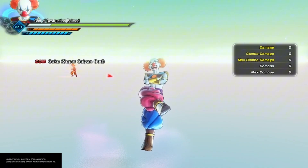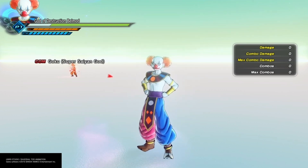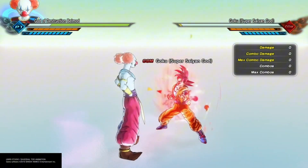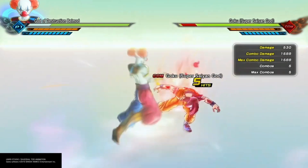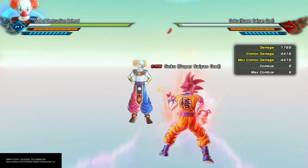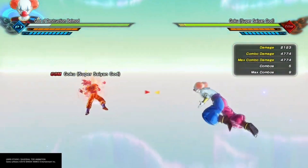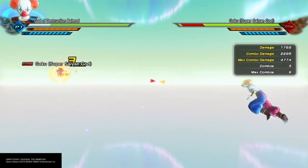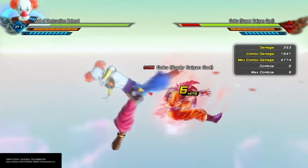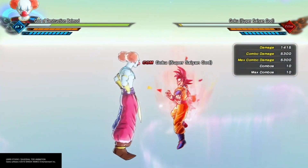Looking at Bell Mod's health, he has about 32,000 health. He's got a little over 8 bars of ki, and almost 11 bars of stamina. Getting into these combos: all light, all heavy, one light two heavy, five light three heavy, and heavy light heavy light heavy.